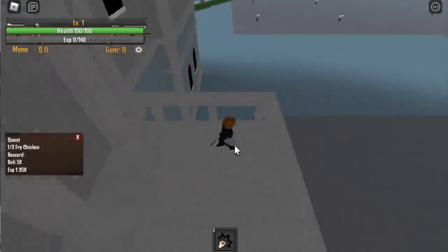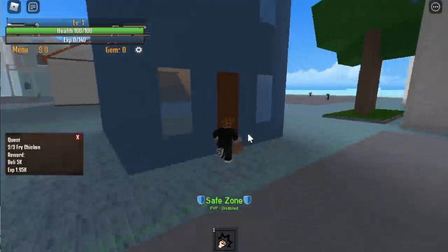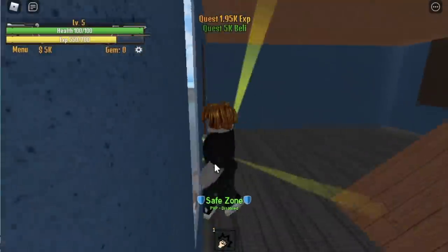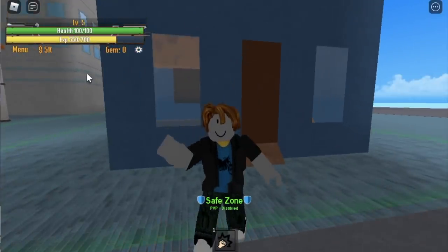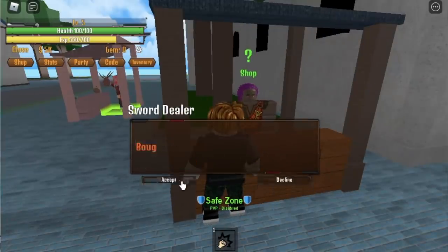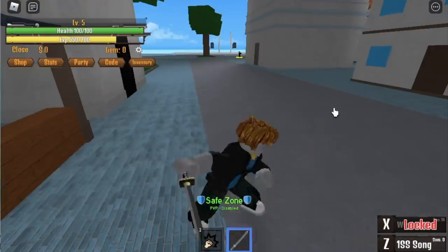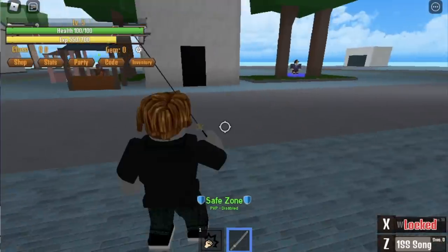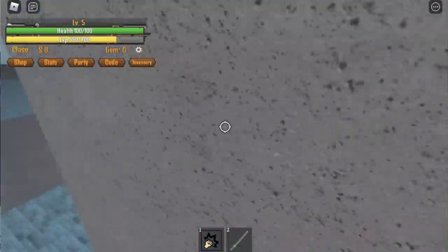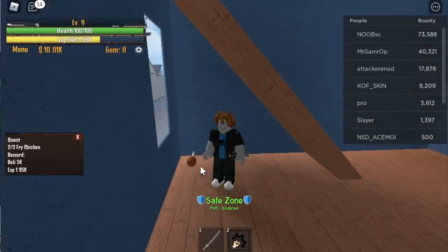First off, we're gonna look for three chickens — that's the quest we're gonna do again. If you want to make this faster, do server hop. You just saw the three locations: the terrace, the spawn point, and the building in the black market. Do this until you reach level 12. But before that, 5k is the requirement to buy your first sword, the Katana. There you go — sword skill, sword style, song.